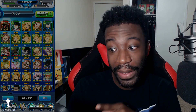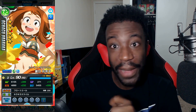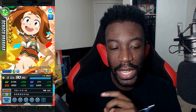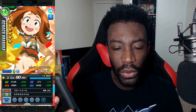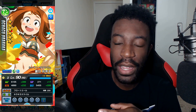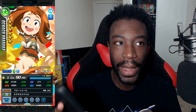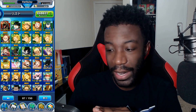I remember when Cheerleader Ochako came out, I wanted her so, so bad. I was able to pull her — I didn't pull her when she first came out, I pulled her when she got thrown into the general banner, the regular banner. I think I pulled her on a ticket. I will never spend Hero Souls on that banner ever, but I got her and I was really happy.